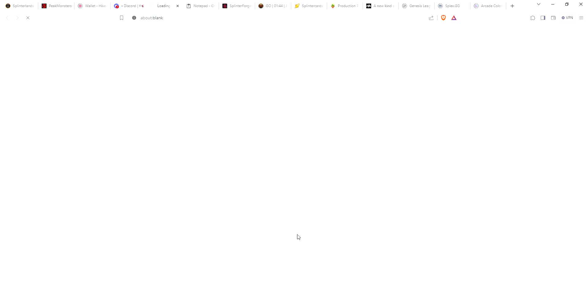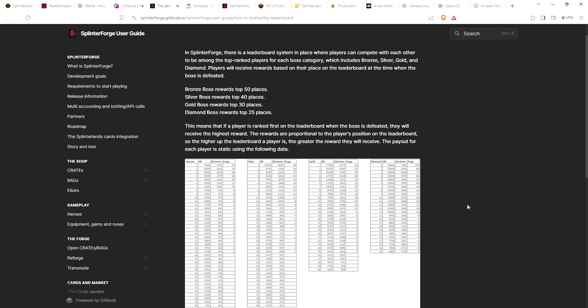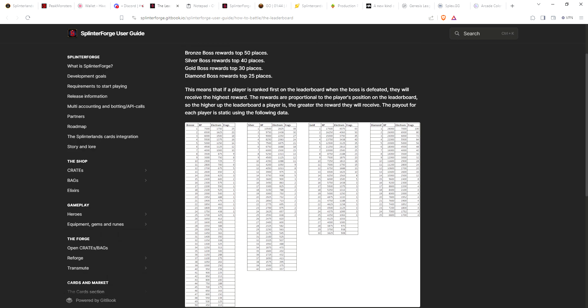They have a link to the leaderboard breakdown. In bronze the top 50 will get rewards, silver the top 40, gold the top 30, and diamond the top 25. It'll show you from position one all the way to the end how much experience, electrum, and fragments you'll get. If you can get in the top 20 in bronze you're going to get at least one fragment, around 488 electrum for place 20, and almost 2,000 experience.